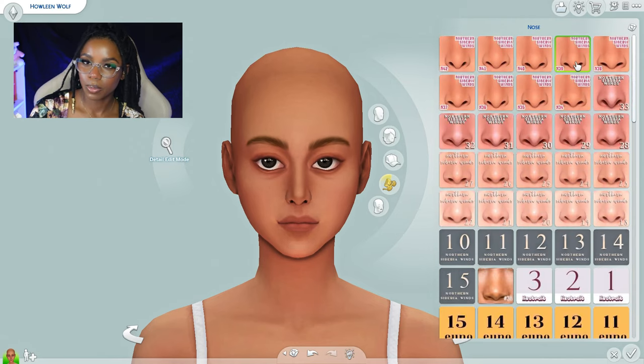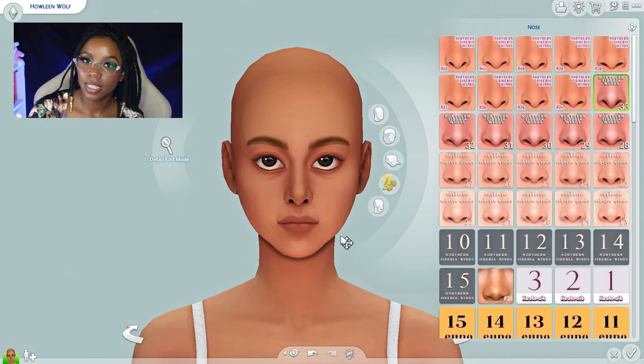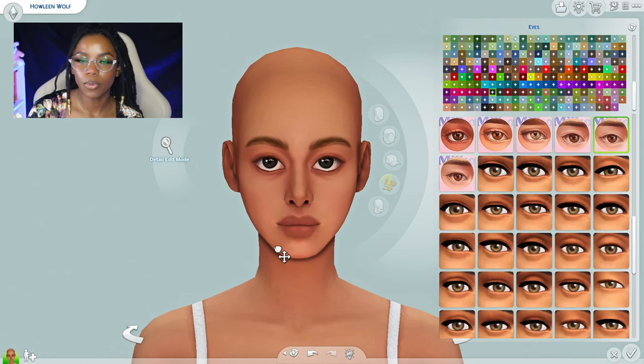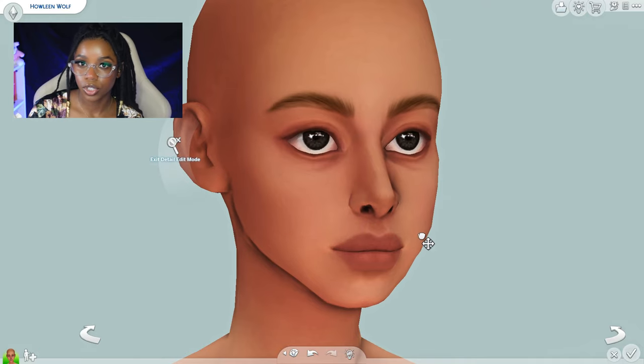I've been using Pinterest to get inspiration for how I want my sims to look, so today I used three different portraits of three different people as inspiration so that my sims don't look so similar. For Howleen's face, I wanted to give her a much more juvenile look, so I went for a more round face with not as much structure.